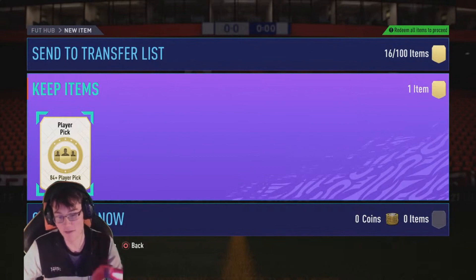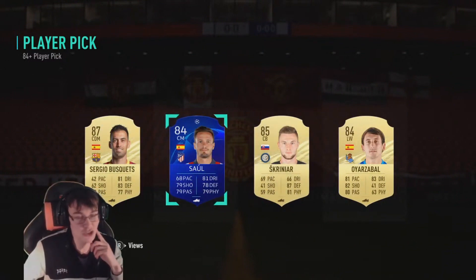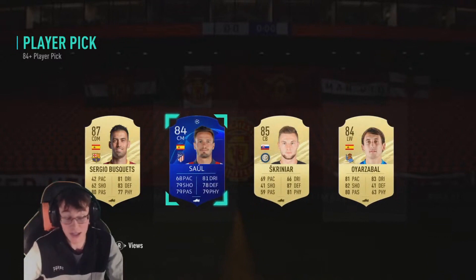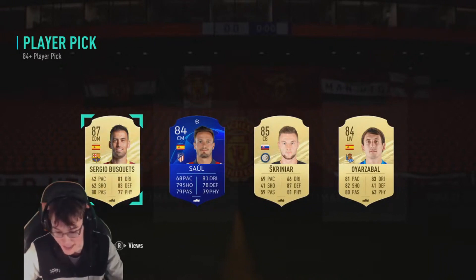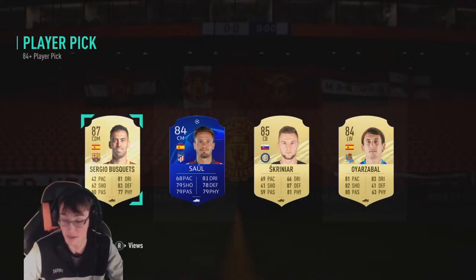3, 2, 1 - let's see what we're going to get. Blue! Blue! Blue! Oh... what a troll. EA know how to troll you - they put a blue card in there but of course it's not Team of the Year. I'll go with the Busquets - just for the fodder. 87 Busquets would do the job there. I only put a few 82s in on inform and I get an 87 back, so it's not the worst.